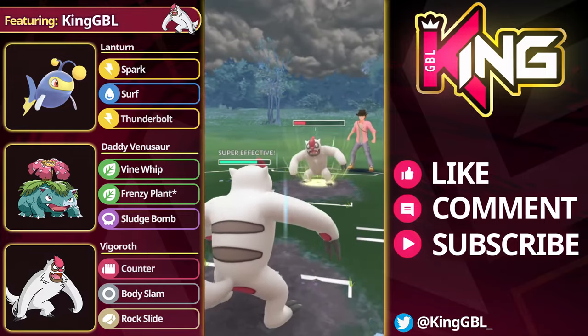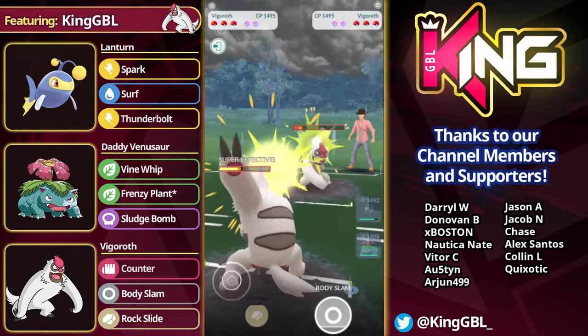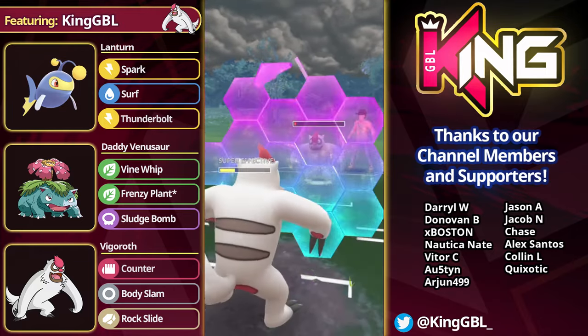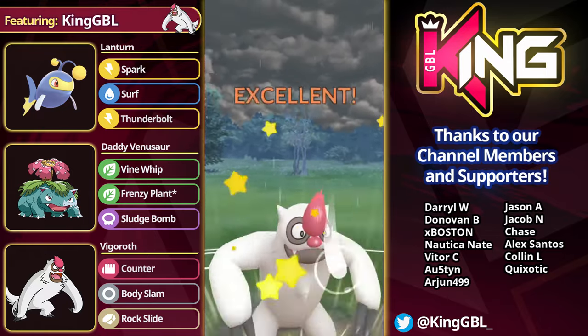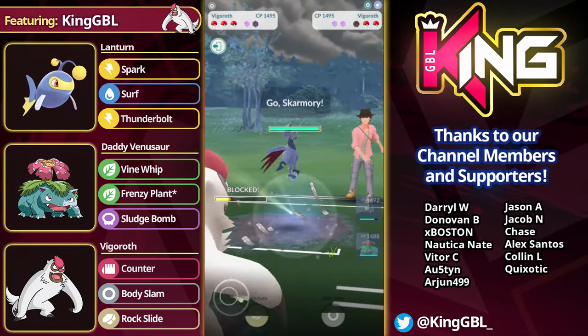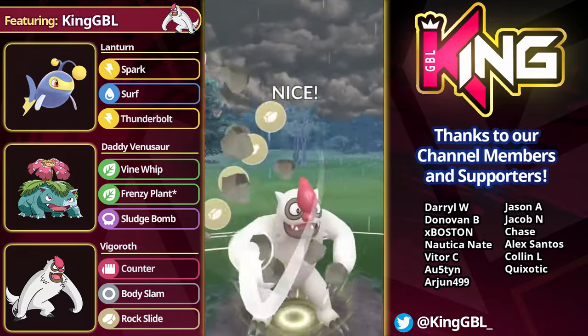I've basically found that Lantern is the best lead in this cup — it almost never gets a bad lead. Sometimes you get a Whiscash. What I normally do if I get a Whiscash lead is go to Vigoroth and basically shield any move they want to throw. Normally the opponent stays in to get a Scald, which will allow you to get 6 counters through, and at that point, if the opponent brings in their own Vigoroth, you'll be able to outpace it and take swap. Or at the very least, you can get shields down, and Venusaur with shields down on this cup goes crazy.